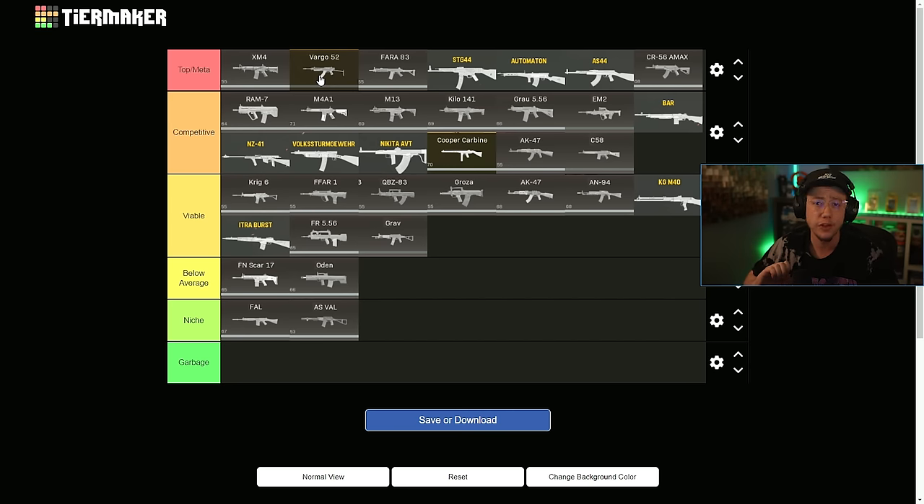Vargo is the best non-Vanguard rifle in the game right now. Absolutely top meta. Pharah I would say is top meta as well.